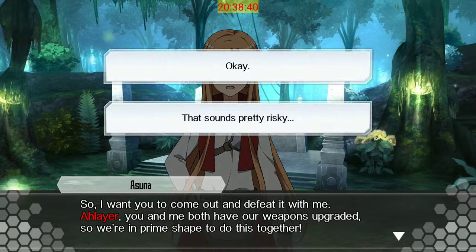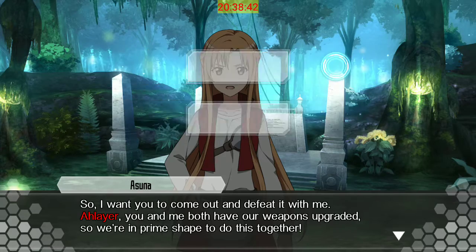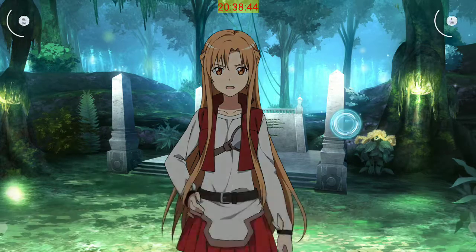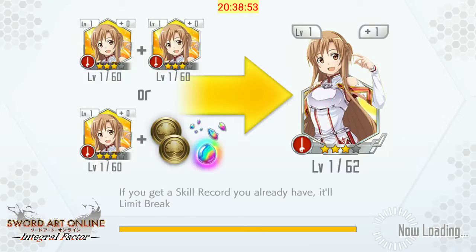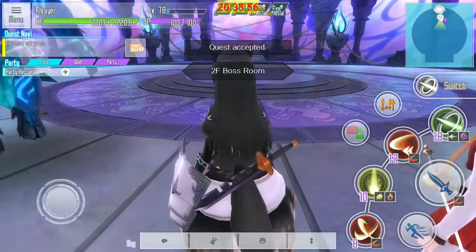This is a three stage boss, and they're all weak to slash attacks with different elements. The first floor I believe is flashing air.